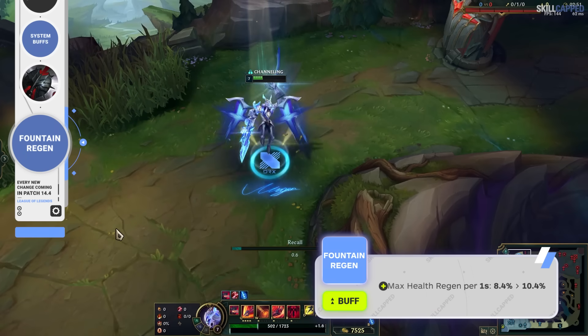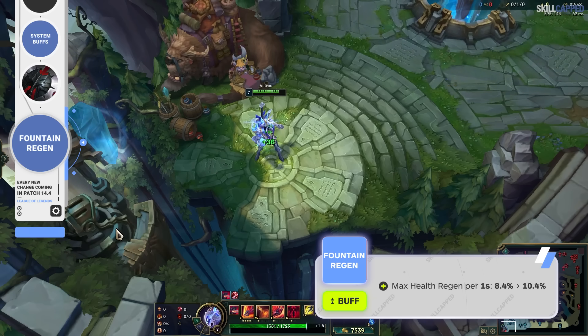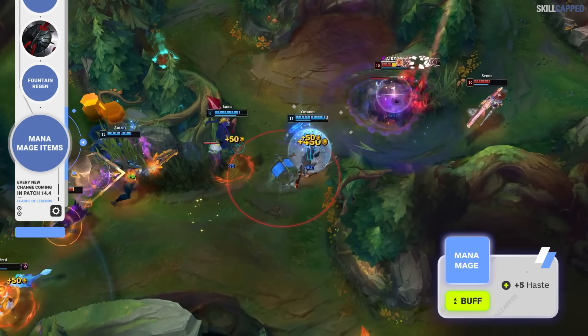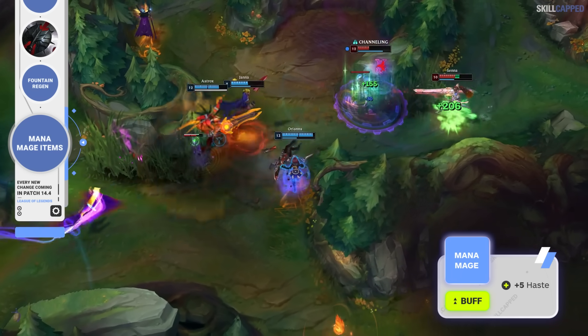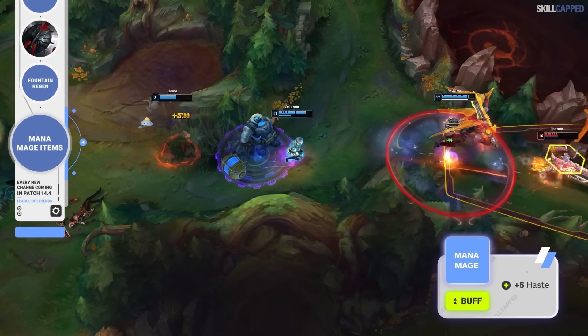There's also going to be a buff to Fountain Regen of all things, being thrown in for 14.4, with the healing per second going up from 8.4% max health to 10.4% max health. A bunch of mage items will have their ability haste increased from 20 to 25, as Malignance, Luden's Companion, and Archangel's will be the recipients of the buffs.